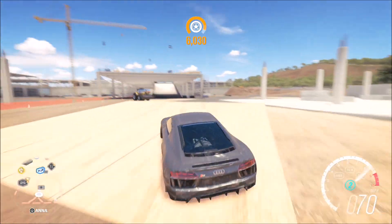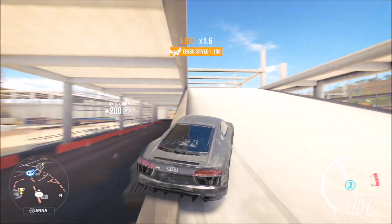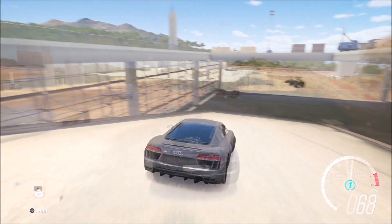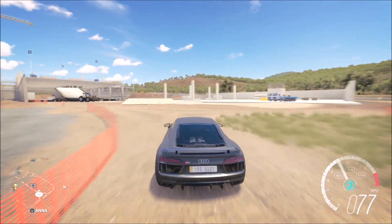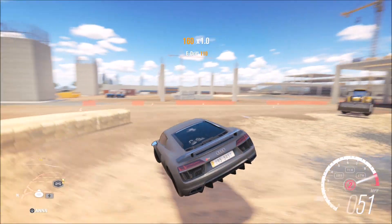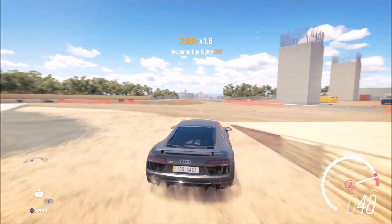You want to hit the handbrake and start drifting just before you get to the ramp — as you can see the Ibisu style skill point popping up. It's a bit of a weird one to pronounce, but the key is to start drifting and then hit the jump, getting a minimum of a great drift and great air to earn the Ibisu style skill point.